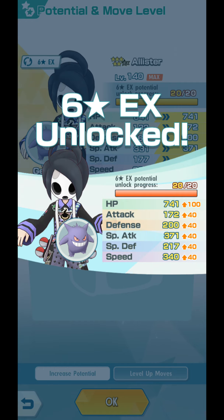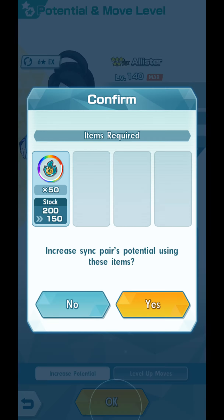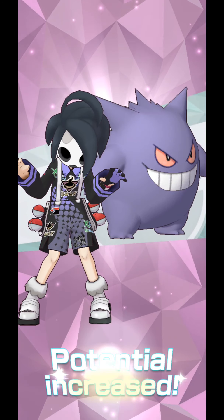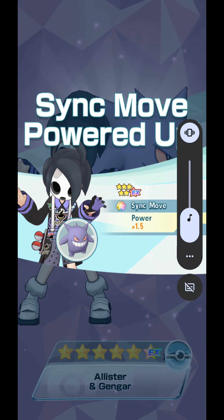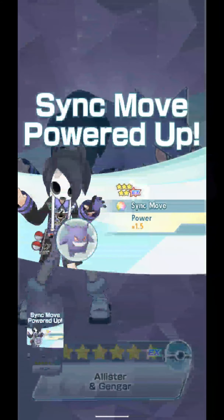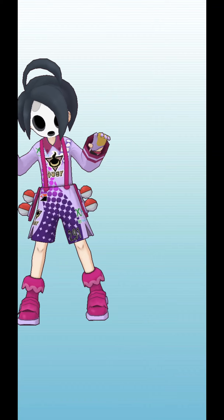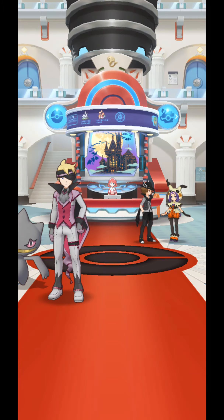And unlock his 6-star EX. He's not yet 6-star EX until you give him 50 Champion Spirits. And since he's a Tech Sync Peer, his Sync Move Damage will be increased with a 1.5 multiplier. And now he's 6-star EX. Let me take a screenshot of this. Purple colors — I'm going to swap to his 6-star EX outfit.